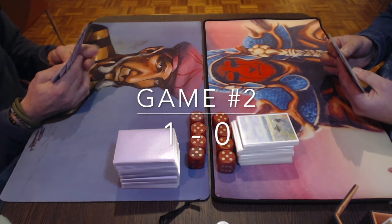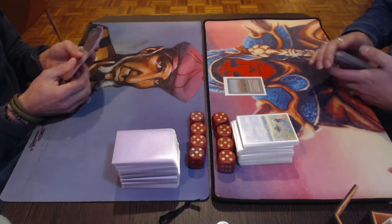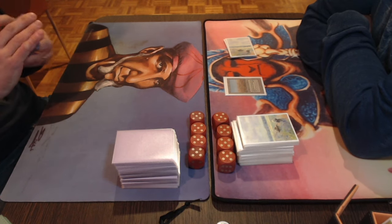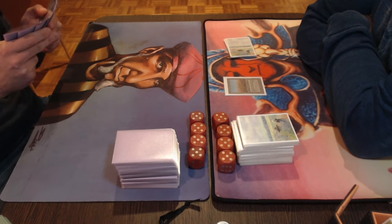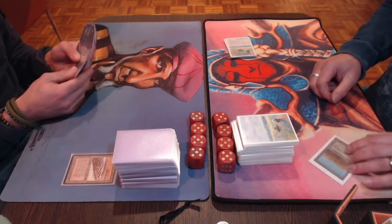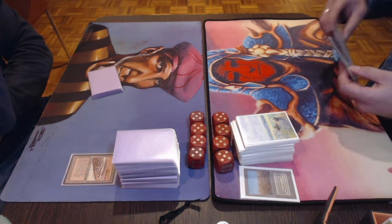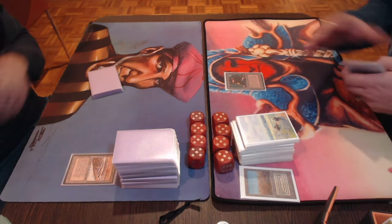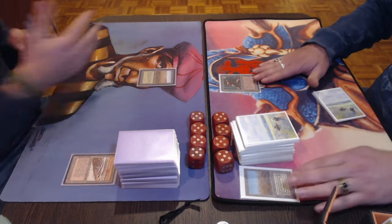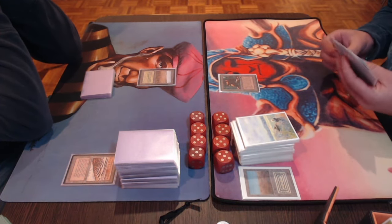Game number two. It's one game up for Roby, so Tristan is on the play. Not taking a mulligan this time — good news for him. Starting with a Savannah — the dual land for one white or one green — and passing the turn to Roby. Roby plays a Strip Mine and passes. Not ideal for Tristan but it could be worse. Then there's a Mishra's Factory and a Savannah in hand for Roby — playing it out, passing the turn. No Llanowar Elves, no Sol Rings, no Moxen, no accelerators for either player. Tristan plays a City of Brass and passes.